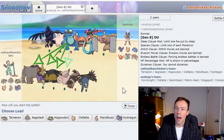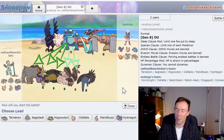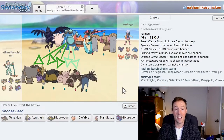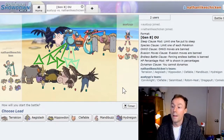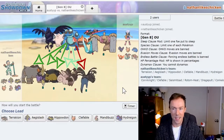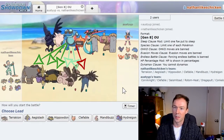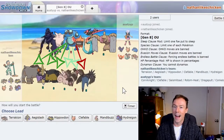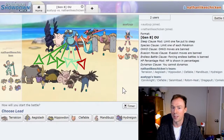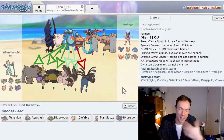I'd give Seismitoad a slight advantage versus my Mandibuzz too — it can't keep up rocks with my Defog, but it can Scald-burn me or Toxic me. Knocking off the Toad's Leftovers would be nice but not groundbreaking. Finally, the matchup versus my Hydreigon, which I actually love. These things rarely run much special defense, so a Life Orb-boosted Draco Meteor has a really good chance to kill from full, and Seismitoad can do so little to threaten me back. I'd even be tempted to Nasty Plot in that position, which pretty much guarantees a kill to start the game unless my opponent makes a risky prediction.